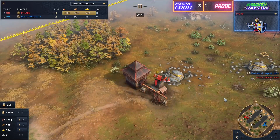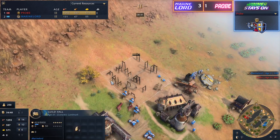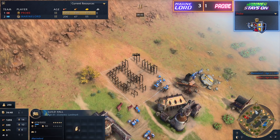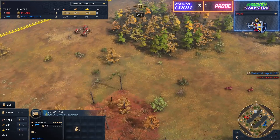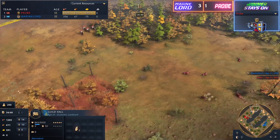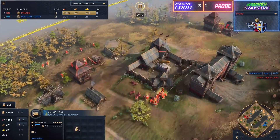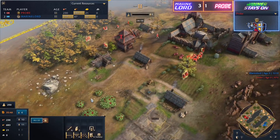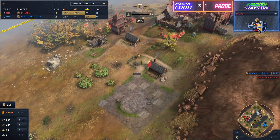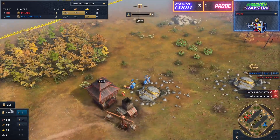Probe and Marine Lord are going to be clicking up, probably going with the Guildhall. Take a look — it is indeed the Guildhall, pretty much the standard landmark for aging up with the French to the third age. And for Probe, I'm expecting we're going to see the Abbey of the Trinity. Let's see if it gets dropped down — three, two, one... there it is! Yep, it's the Abbey of the Trinity.